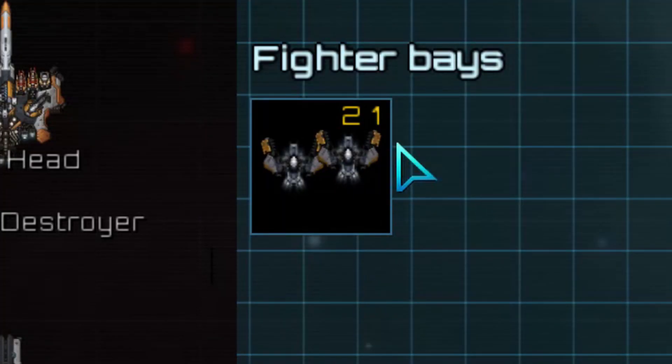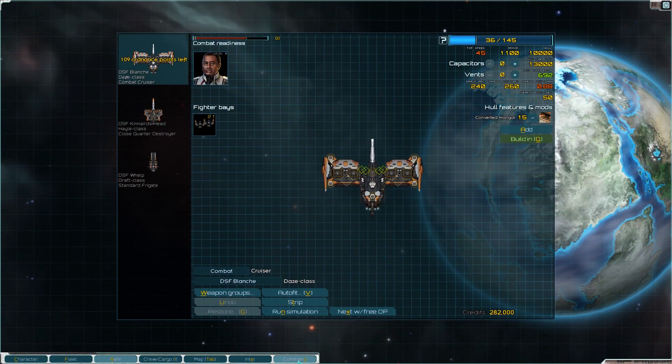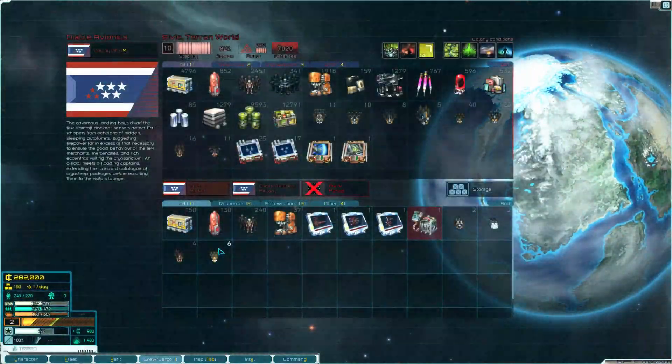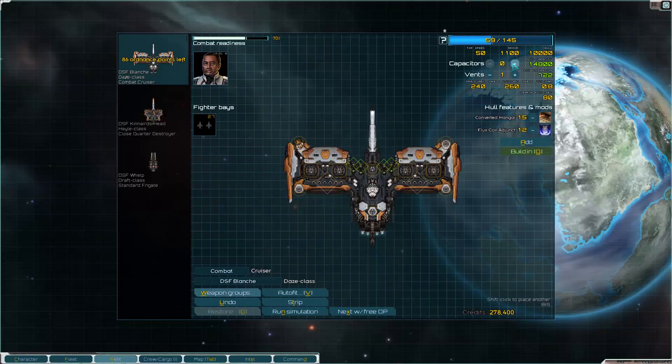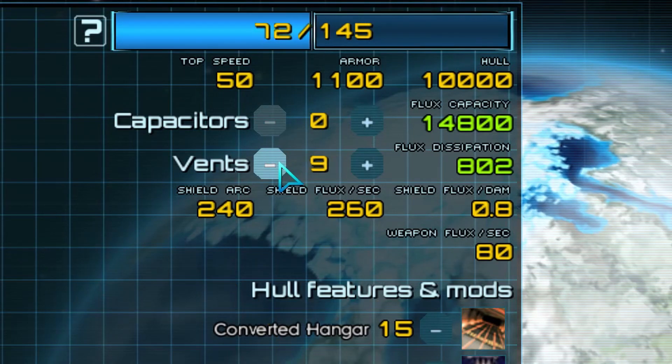I highly recommend the Valiance from Diable Avionics. This is the refit screen, easily accessible at any time by pressing R — one of Star Sector's many fantastic keybinds that make navigating its menus exceptionally easy and pleasant. Every ship has a set amount of good boy points which can be used to outfit the ship.